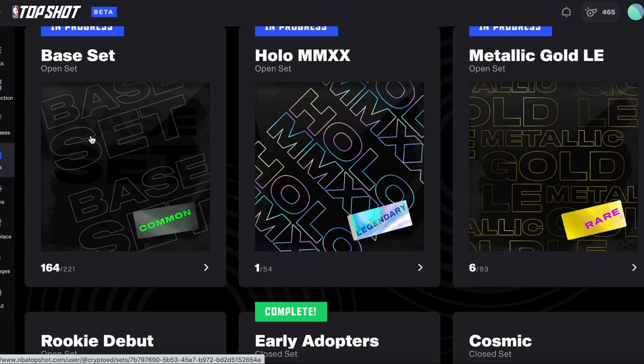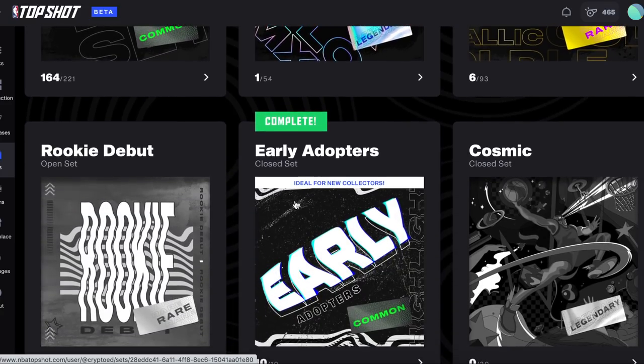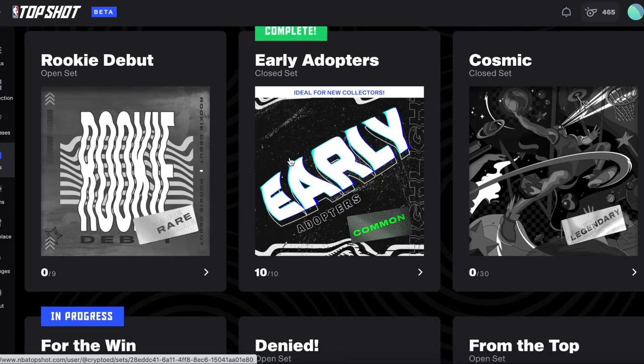An open set means that new plays may be added. For example, this set currently has 221 moments and can continue to have new moments added and increase over time. A closed set means that no new moments will ever be added to the set. For example, this set only has 10 moments in it and they will remain that way.